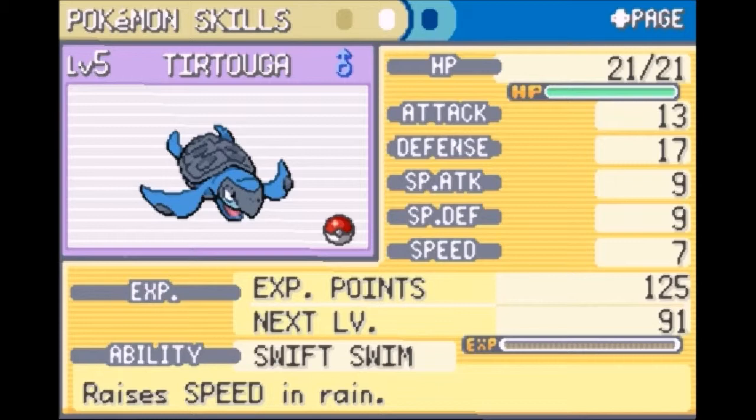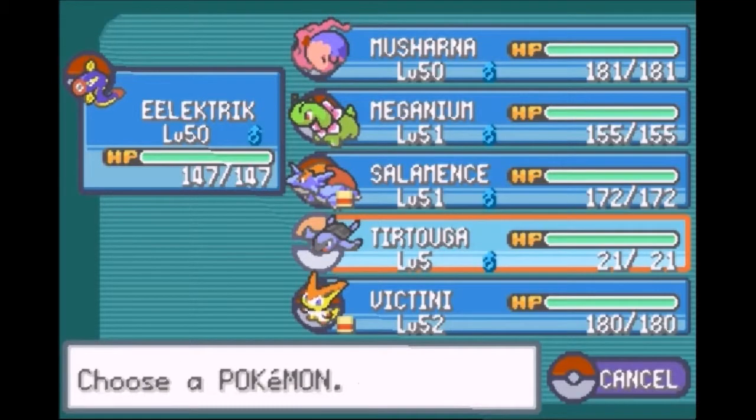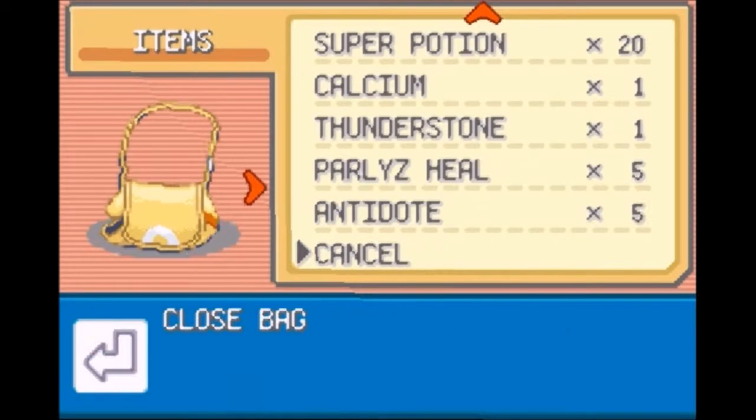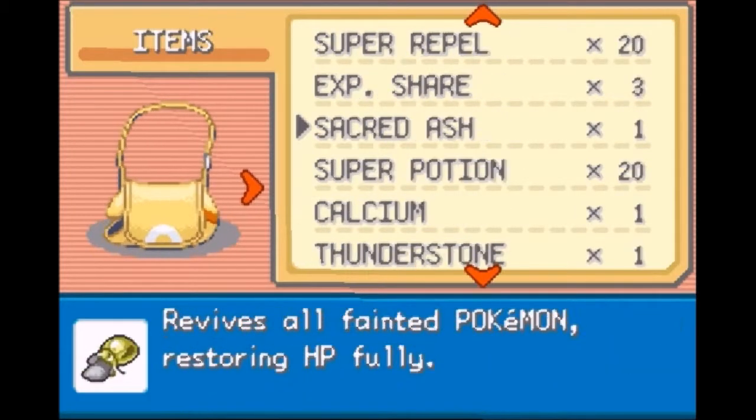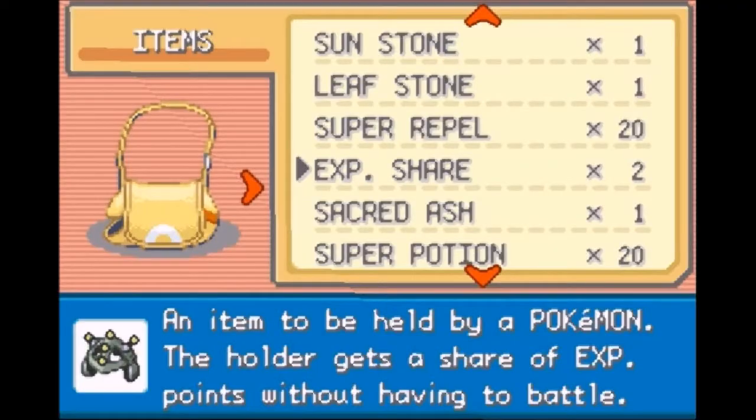It has Swift Swim which increases speed in the rain. We don't have a move to increase our speed in the rain but it knows Water Gun and Roll Out. I think I have an Exp Share — yes, I have 3 of those. So I'm going to give that to Tortuga to hold.